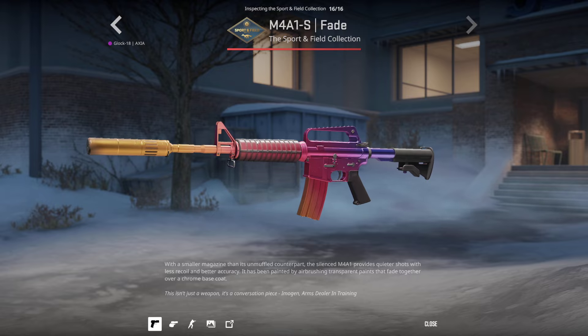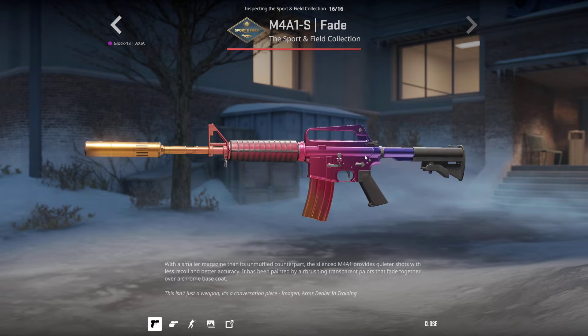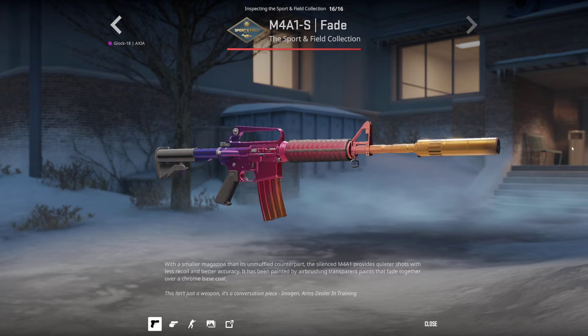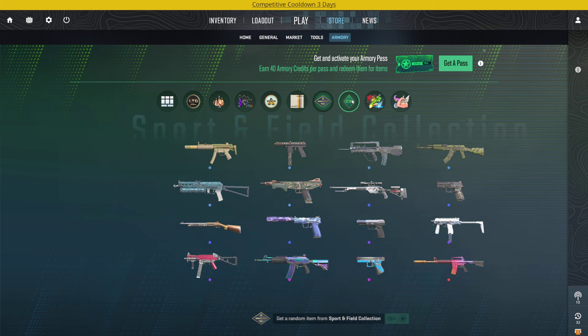And in my opinion, the best skin out of the whole update: the M4A1-S Fade. My god, this skin looks absolutely amazing. You already know we're gonna have 100% fade percentages on this skin - if you can get 100% fade out of this in a red operation collection sort skin, this is going to go for a lot in the future. I'll be opening some of this collection for sure.